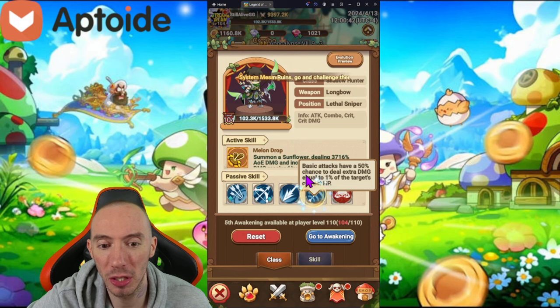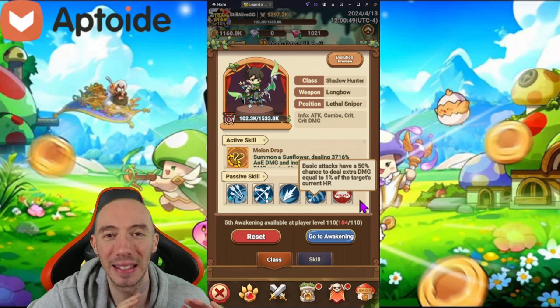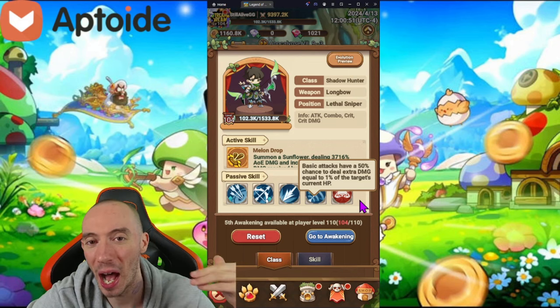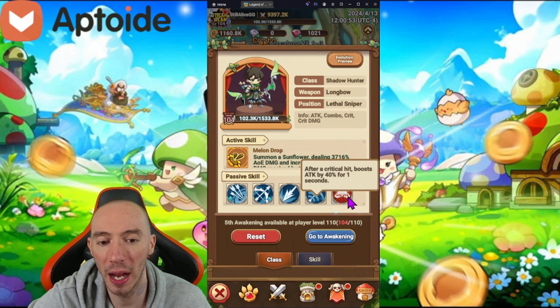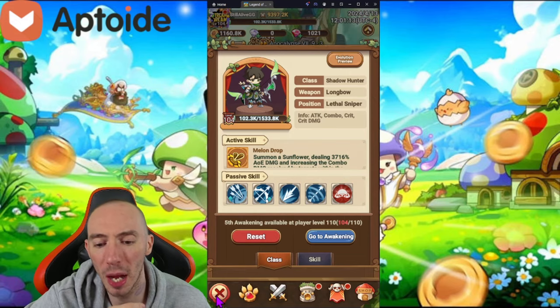We also have crit damage bonus. Our basic attacks have a chance to deal extra damage equal to one percent of the target's current HP, which means we are amazing at taking down bosses that have high health pools. And finally, after we get a crit hit we boost our attack by 40 percent for one second.